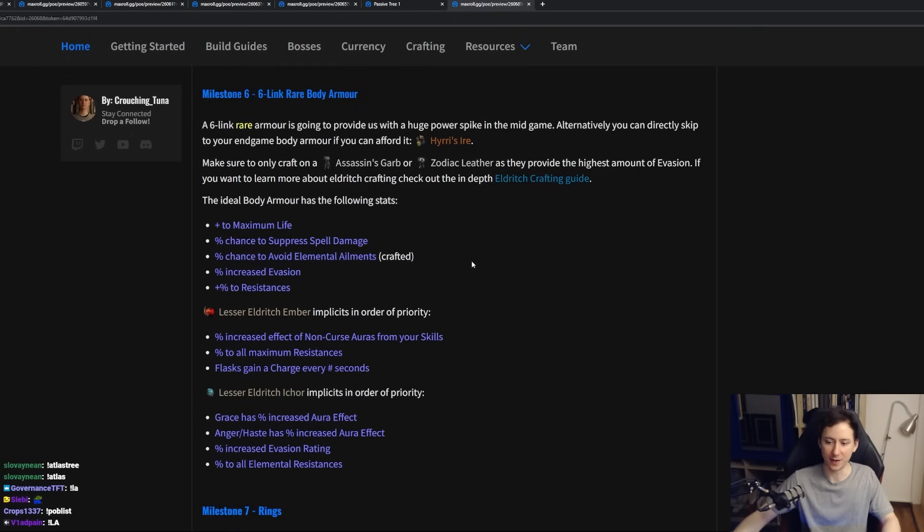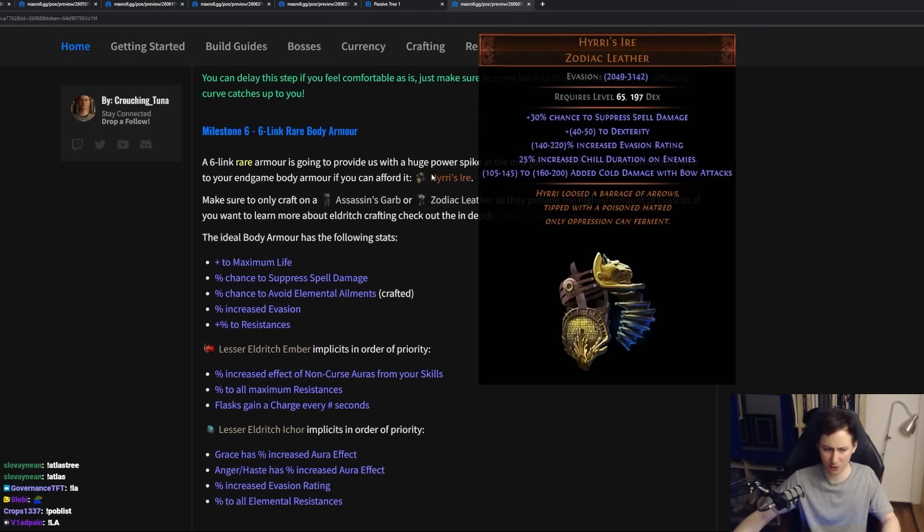If at this point you have already amassed some currency, you can also just skip this step and go straight to purchasing Hyrri's Ire. However, make sure that you are buying a 6-link one, or have enough currency to link one yourself. I do not recommend trying to link something yourself in early game — the average of linking an item is 1 in 1,500 Fusings, and Fusings can be very expensive early because people love gambling. So keep that in mind.